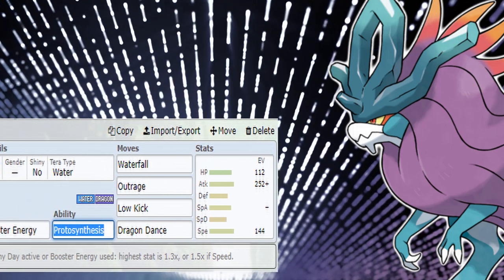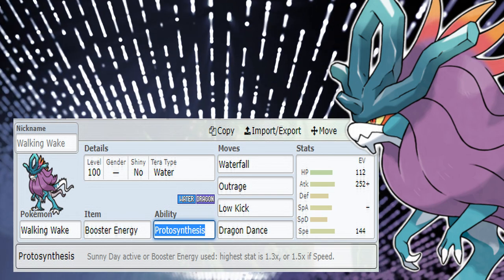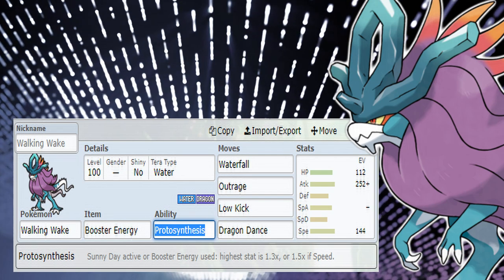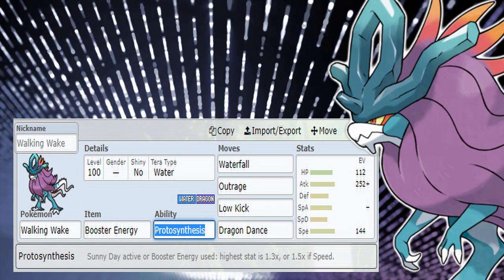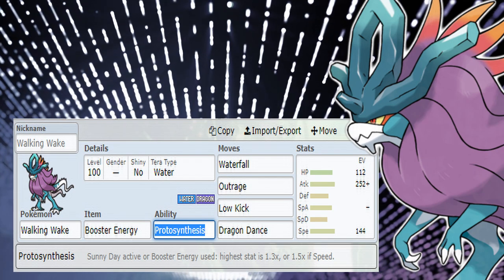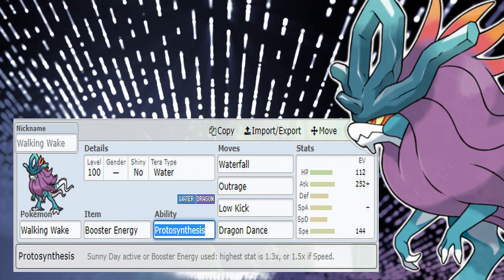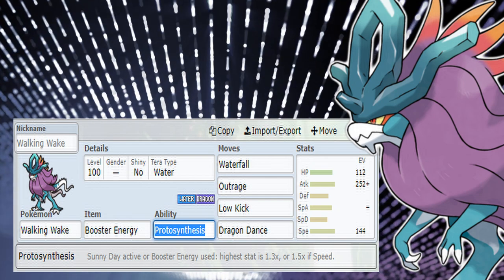The last set is the Dragon Dance set. It's probably not as good as I want it to be, but I like the idea and it's bulky enough to pull something like that off. My EV spreads are based on boosting Attack, but if that's not a priority for you given its poor attack stat, I'd recommend a fully Jolly max speed set and just use Life Orb instead of Booster Energy. I like to use Booster Energy and then set up directly with Waterfall, Outrage, and Low Kick. Dragon Dance will allow you to reach a useful speed tier from your base 92 Speed, so you need to dance up. You're definitely bulky enough to pull it off. I'll just say it as it is — it's not a great set, but you can do it. I trust you to pull this one off.